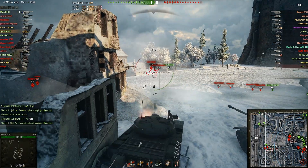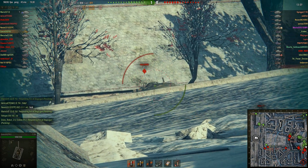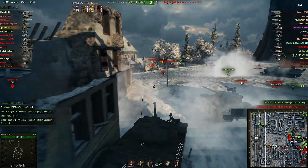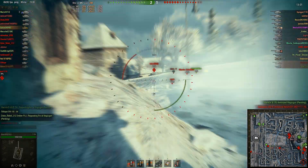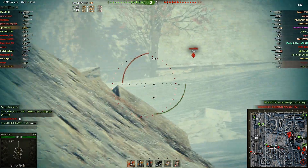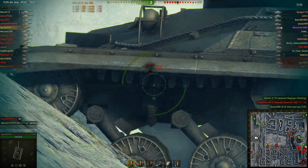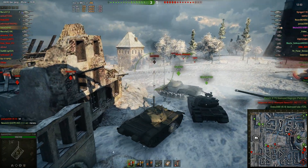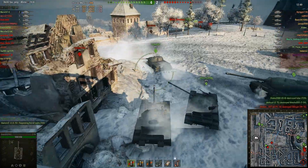Our armor is thick enough that we should be able to bounce standard rounds from a tier 7 all day long. There we go, more shots into him. Now we just wait — our team is starting to push up to where we are. They've kind of clued in. You almost got yourself shot, friendly. I really wish you guys would stop doing that. You got the kill — it was kind of a kill steal. I wanted that kill, but whatever.